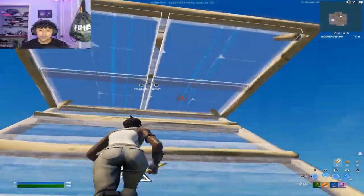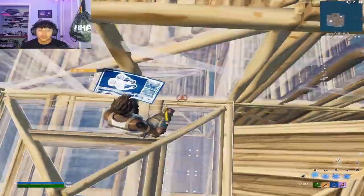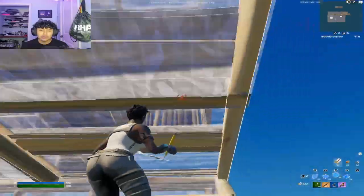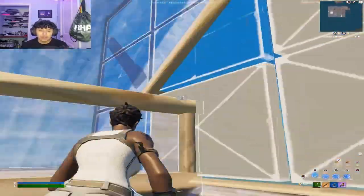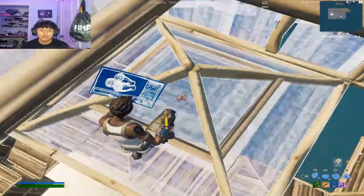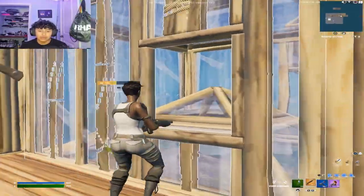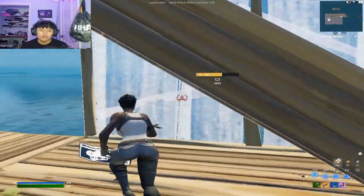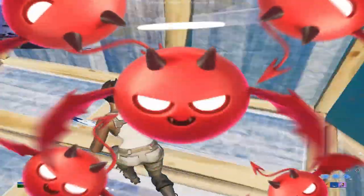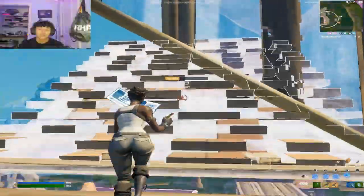After using the mid rise for about five minutes, I think this is the one I'm going to stick with. The low rise barely moves and feels rough, and no control freak feels terrible. The high rise is amazing but just a little too fast — I've noticed I'll do an edit and flick too hard and miss. Without a control freak I miss a lot of shots too. I feel like the mid rise is perfectly in the middle. I'm about to hop into realistics to really test it.